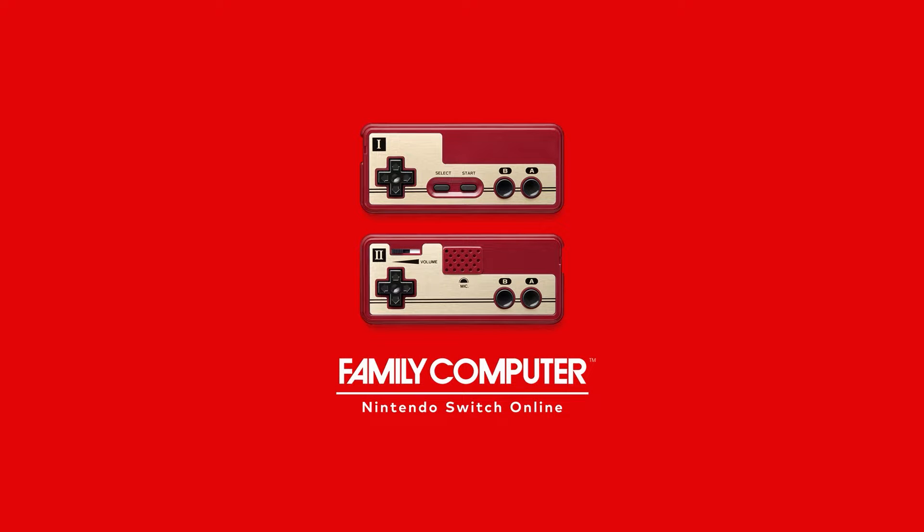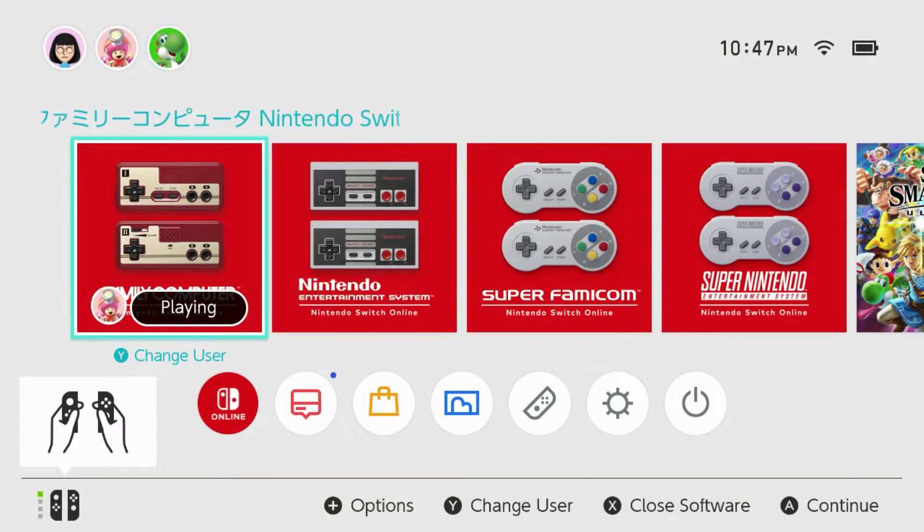When it's downloaded, make sure to open the Famicom app but with your main account that has the NSO subscription. It will check your subscription, but the app itself is not region locked, so any subscribed account is good. You can now play Super Mario Bros. 3 on hard mode. Congratulations.